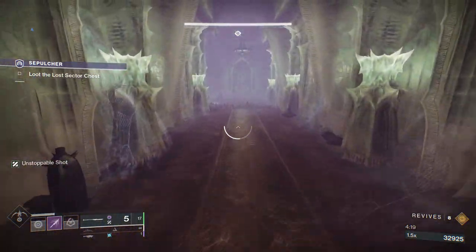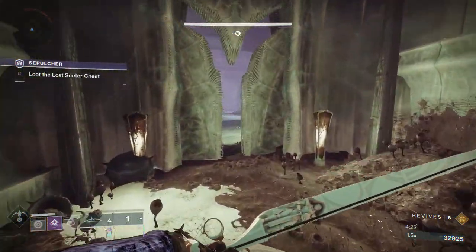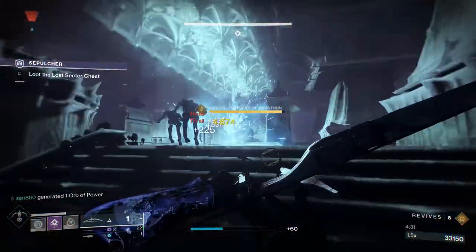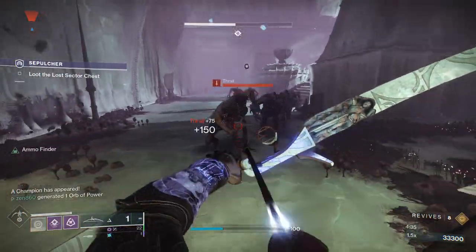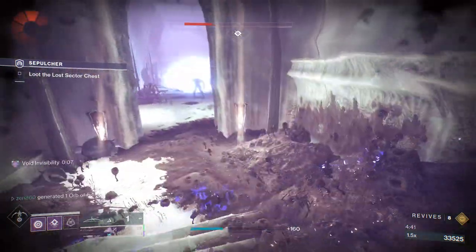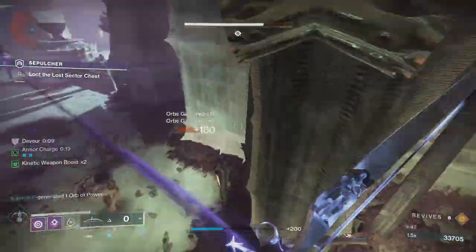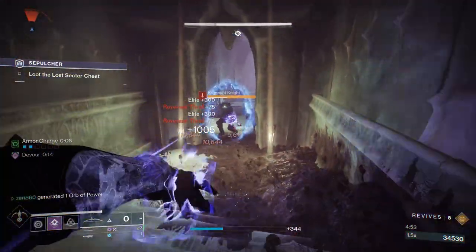And now we are in the boss room. When you enter here, you're going to see some type of cult ritual thing going on — that is the boss. The thing about this boss is he actually doesn't have that much health. All these Thrall are going to run at you, but it doesn't really matter. The only thing you're going to want to watch out for is this Orange Bar guy — but even still, he's a Thrall, so even as an Orange Bar, he doesn't really have that much health. Wish Ender also does the job just fine.